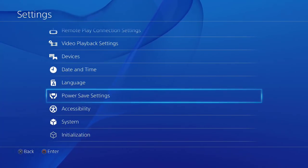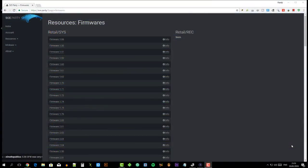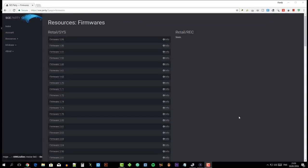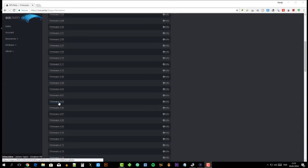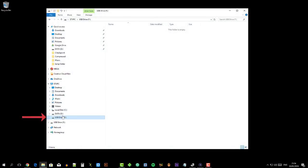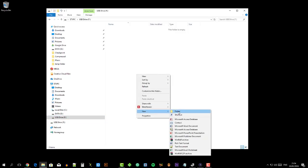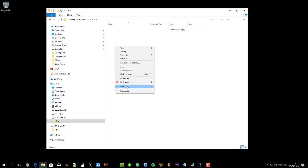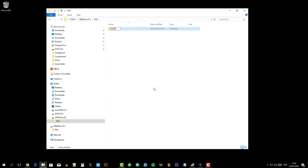Now let's download the PlayStation 4 firmware 4.05 manually. Open your web browser and go to this URL. Scroll down and search for firmware 4.05, then download it. Prepare a USB flash drive and format it as FAT32, then create a folder named PS4. Enter the PS4 folder, then create another folder named update.